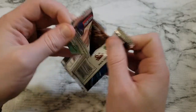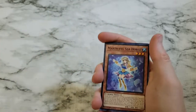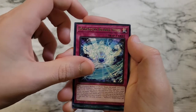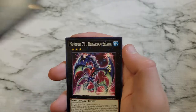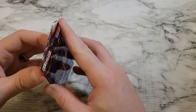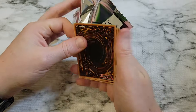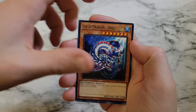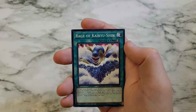Marincess Seahorse, Marincess Bubble Ring — got an odd printing there. Marincess Magic Chaos, Marincess Wonder Heart, Number 71 Rebarian Shark, and Rebarian Shark again. Leviah Dragon Daedalus, Legendary Fisherman 3, Buzzsaw Shark, and Rage of Kairu Shin.